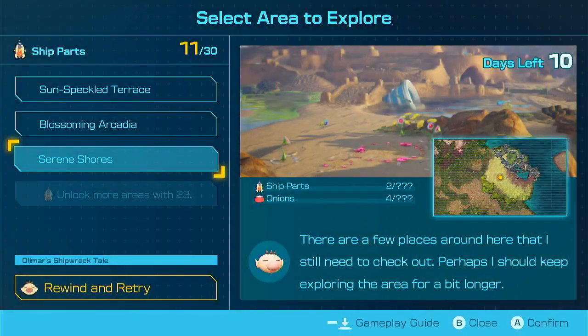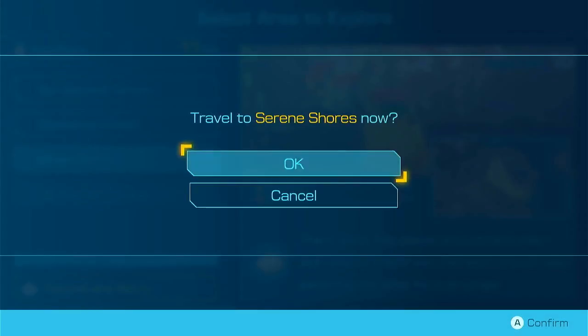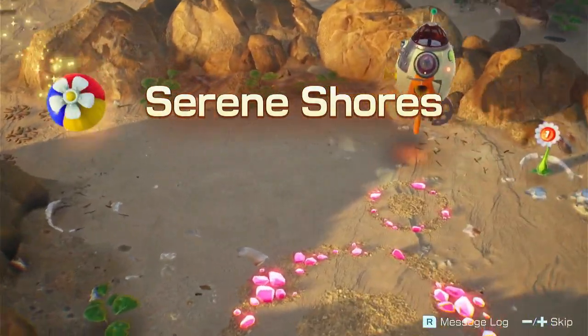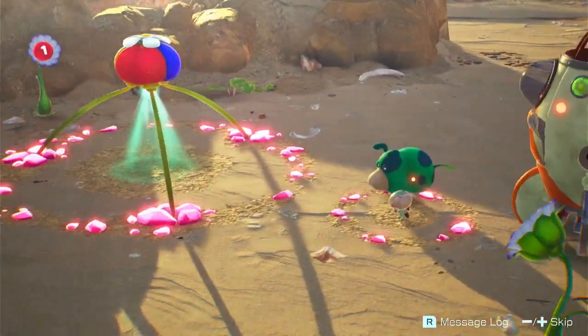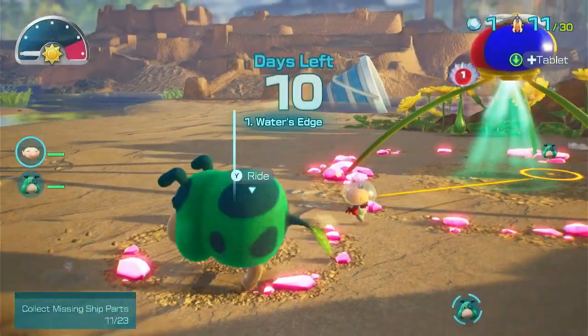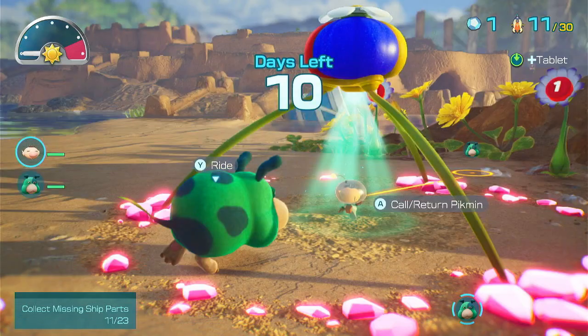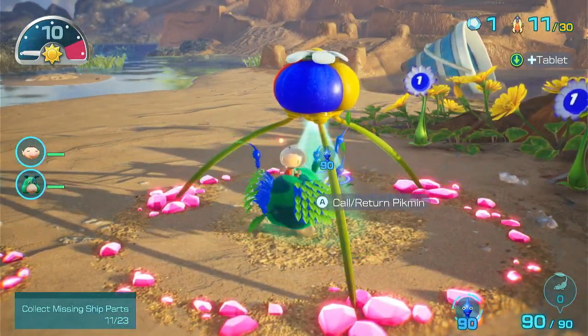10 days left. We need a lot more ship parts before we can go to the next area, so let's head back and try and do our best. That feels like a very quick landing. There's also a thing on top of the thing — we want to probably take it at some point. Let's go all blue. If we can get one more Flylock, we don't have to worry about Pikmin numbers anymore, basically.